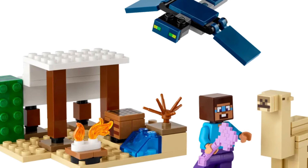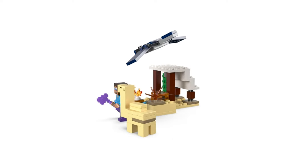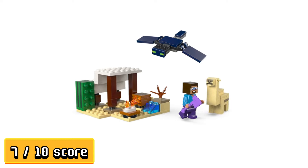The number 5 spot on our list is the 2024 set number 21251, Steve Desert Expedition. This set features four Minecraft characters: Steve with a brand new facial expression, a hostile phantom mob, and a brand new baby camel design. Alongside the characters, the set includes a crafting table, an enchanted axe weapon, and a brand new designed campfire. The set's design is inspired by a small and congested desert with no additional play features. With 75 LEGO pieces and a price of 11 USD, this is a decent set, especially considering the inclusion of many brand new designs, earning a rating of 7 out of 10.